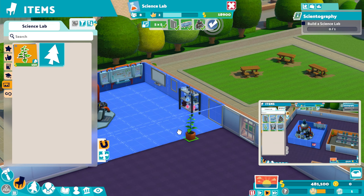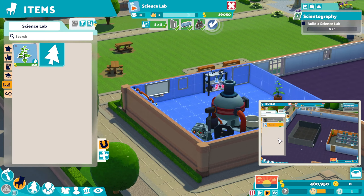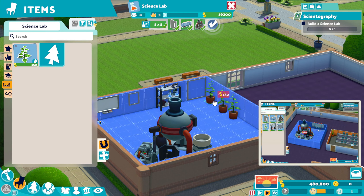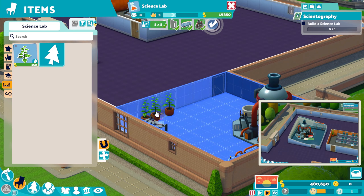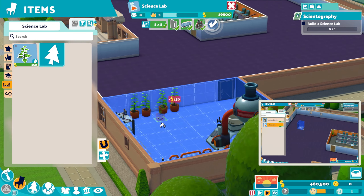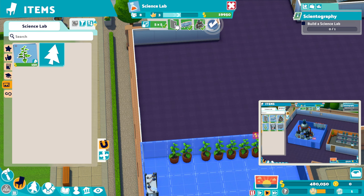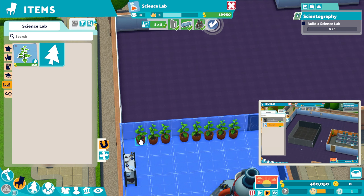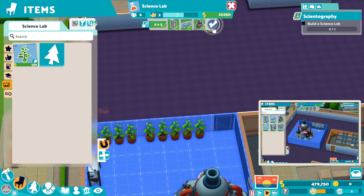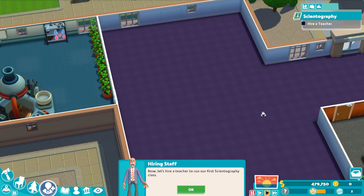We'll put a couple of plants in, why not? As you can see, we've still got a Prestige rating in the rooms — that's 3. It does seem to go up quite a lot. It's looking a little bit better in terms of the decorative stuff, but now it's only going up very slowly. We're just going to put a load of plants in all the way along here. If we get some new decorative items, we should be okay. We've got our Scientography lab sorted.